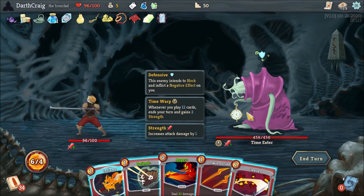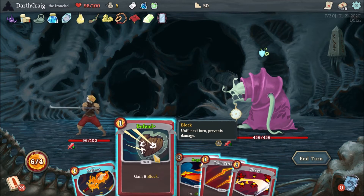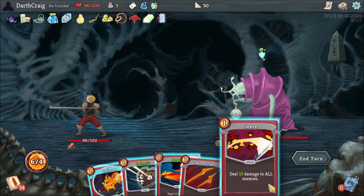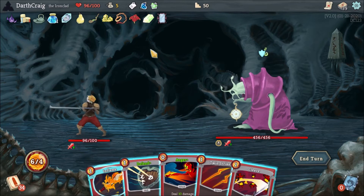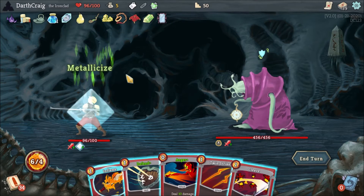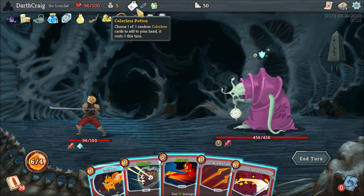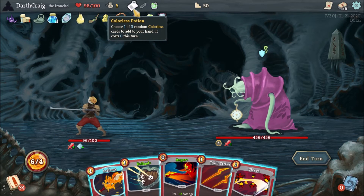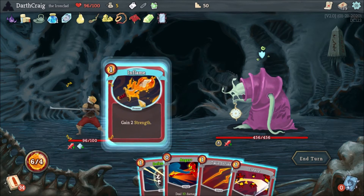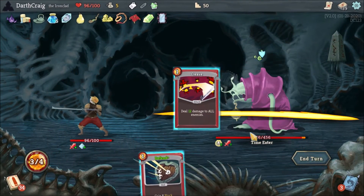Looking at my particular opening hand, there's not a lot going on. Because I don't want to overplay my cards, I probably won't defend on the first turn — I can do my strength buff and three attacks. Potion-wise, I'll use the metallicize potion to get some free block to start. I have my Fairy in a Bottle if I need it, and a colorless card as well. I'm not going to play it on this opening turn because I don't want to waste cards unnecessarily against the Time Warp. So let's get some strength and put some attacks on him.